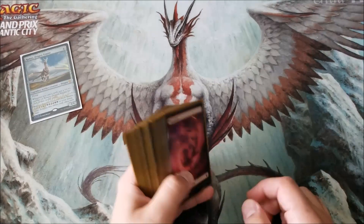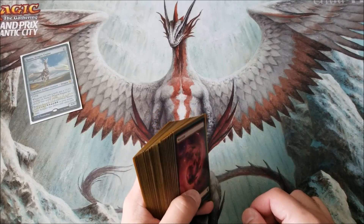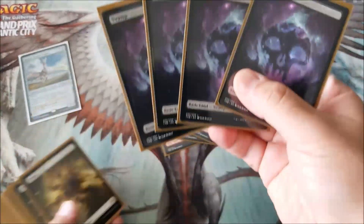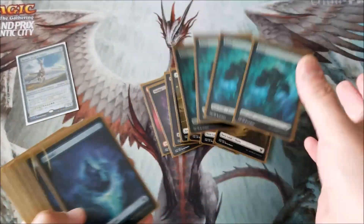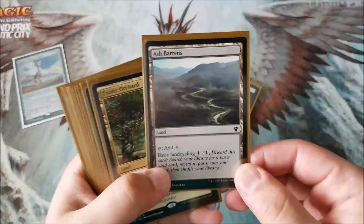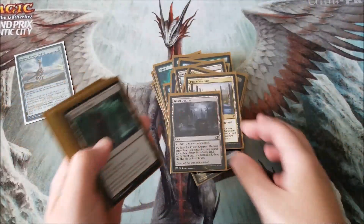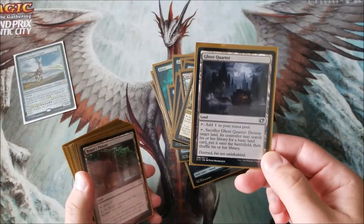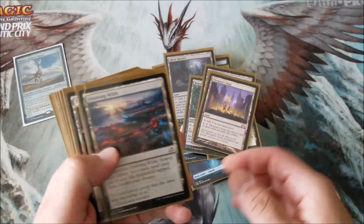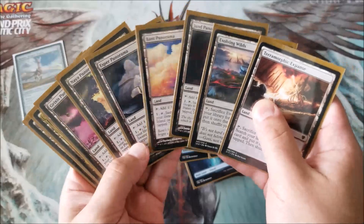Lands. I went super cheap on the land base here. I've actually been doing that a lot lately — going super cheap on land bases just because they're boring to me and I'd rather not spend a lot of time on them. We got mountains, swamps, forests, plains, and islands — all the good stuff. Then some cool stuff like Ash Barons, Exotic Orchard, Path of Ancestry, Ghost Quarter — a good card I put in pretty much every deck. I suggest putting Ghost Quarter in as many decks as you can; good removal spell, good land. Rogue's Passage, Reliquary Tower, Thespian's Stage, Evolving Wilds, and Terramorphic Expanse.